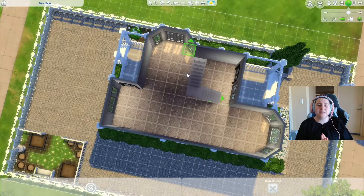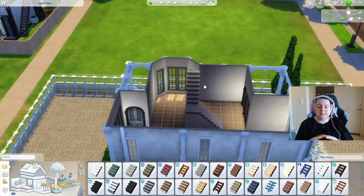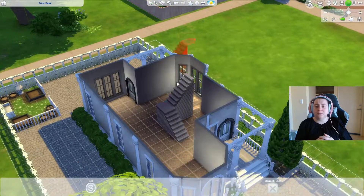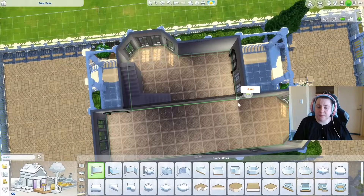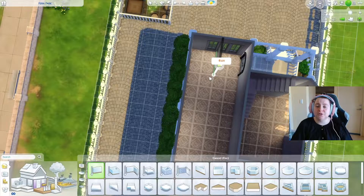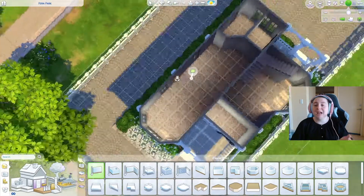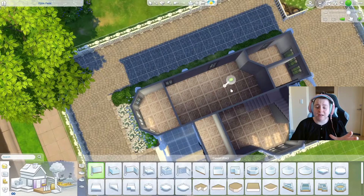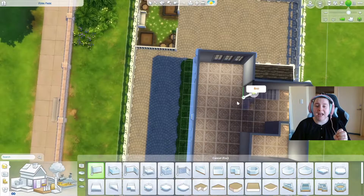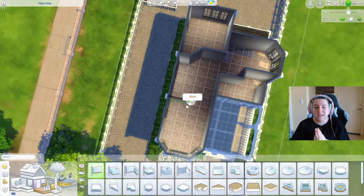We put a front gate and are finally inside to work on the floor plan. I had to start with the stairs because this is a two-story, very narrow build — stair placement was very important. We create a front entrance, go through a front arch into the living room, then a further arch into the main long section. On the left-hand side is a beautiful dining space — my favorite part of the whole build.